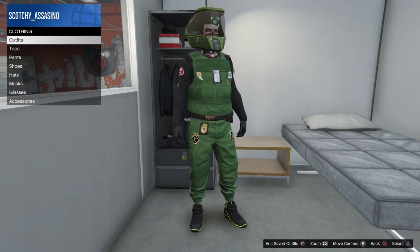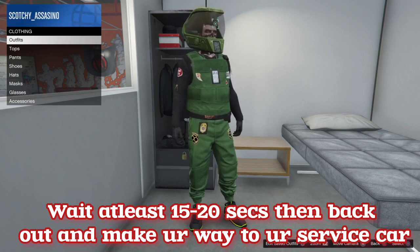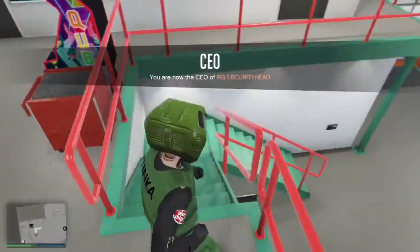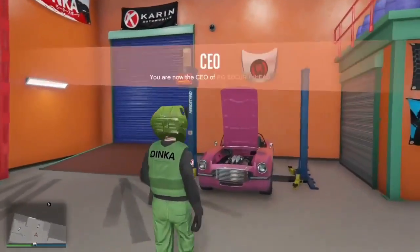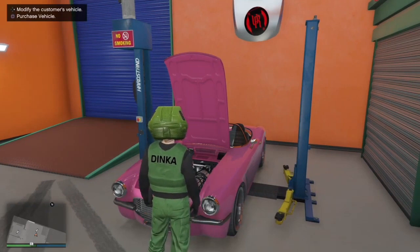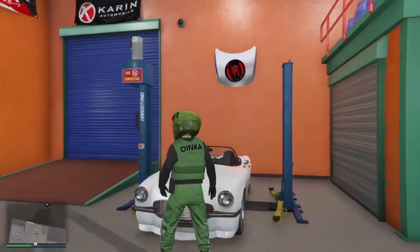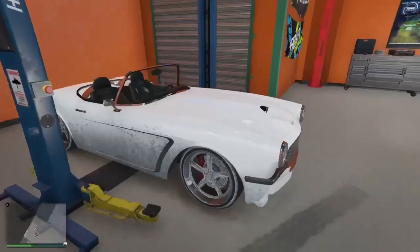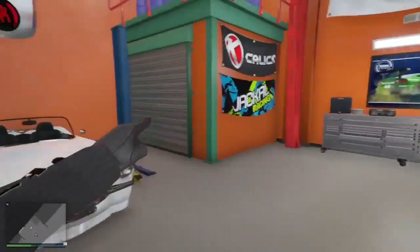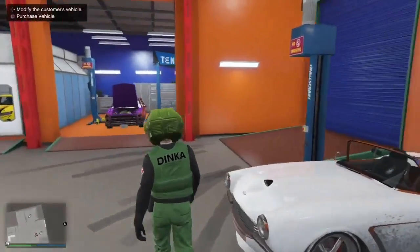Once you've done the phone call and the right d-pad at the same time, back out of that menu. Then make your way to the service car and press right on the d-pad to modify it. As you can see, all the mods are now transferred over from the donor car to the service car. You can only do one car at a time.